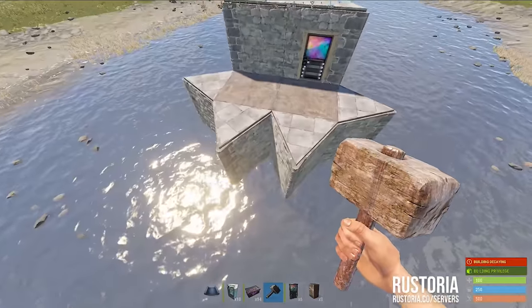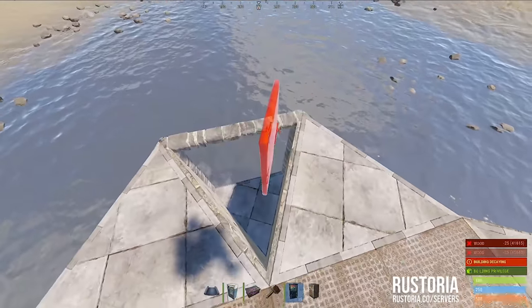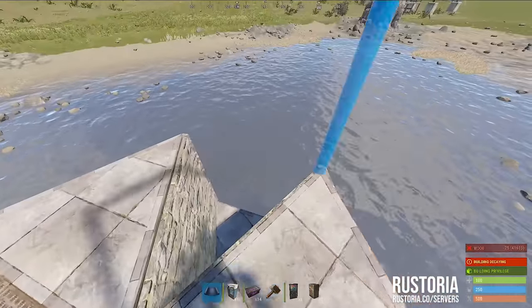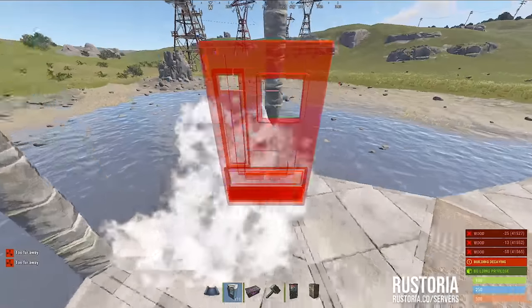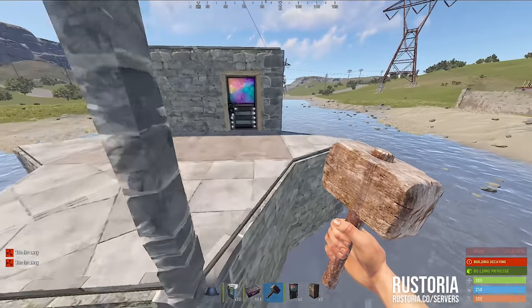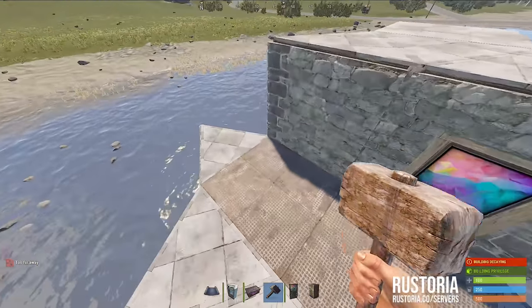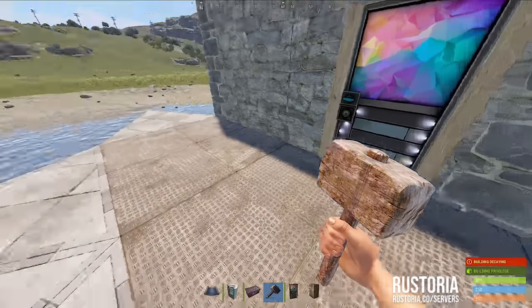From here, to expand you can put another door here that you can only place from this side. You can put an airlock on this side so you have two doors leading out. If you want to peak you can actually peak from here — people are going to start door camping you if they hate you. You can either put a doorway here or put another honeycomb in here and then put the doorway on top. Putting the doorway on top is not bad when we add the oil refinery.